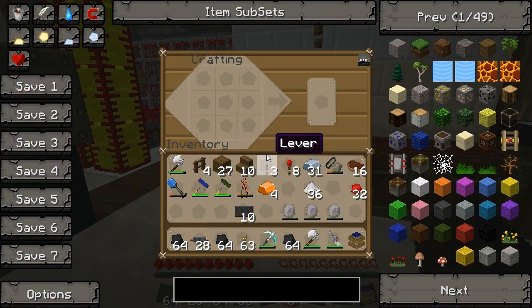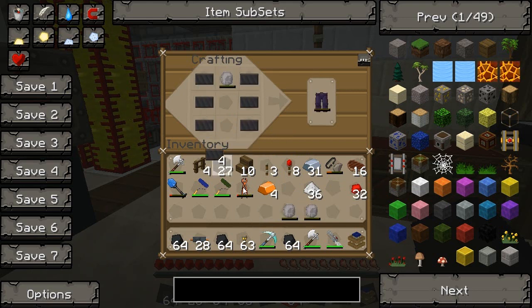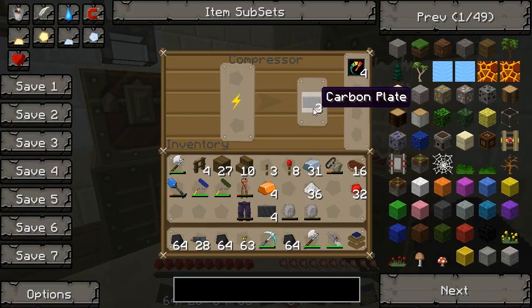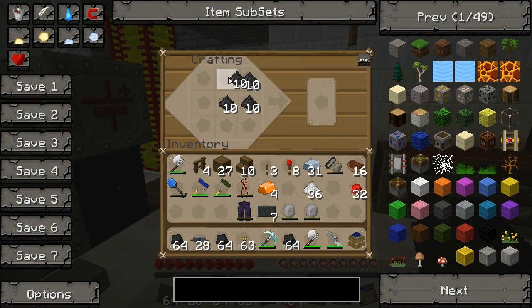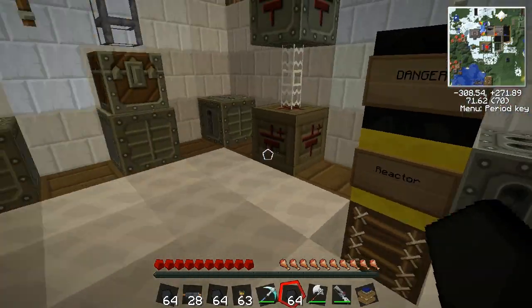We'll build the legs, I think. So we have the crystal at the top, carbon plates like this, and there's our legs. Let's see how we're doing for carbon — three more. A bunch more dust. Let's just split that up. Five more mesh — that should be fine.